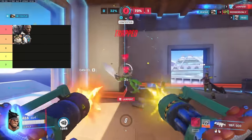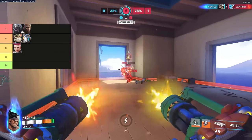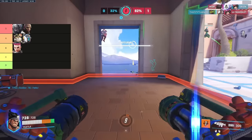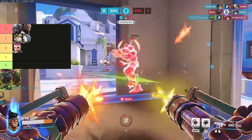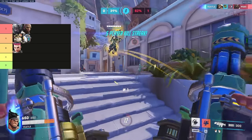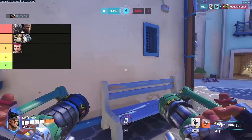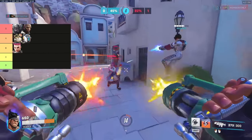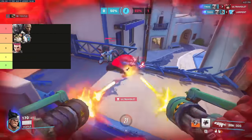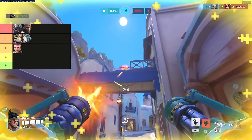Moving on to B tier — heroes that can potentially win the matchup versus Mauga. Starting with Zarya: normally Zaryas do not want to take a fight with Mauga. However, if she has both bubbles and 100 charge, she has a pretty solid chance of winning. The strength isn't so much running down the Mauga, but getting high charge and whittling him down because he can't heal off of the bubbles. However, this is comp and playstyle dependent — if the Zarya just holds W with only one bubble, the Mauga can burn her through it. So the Zarya player has to be very careful.